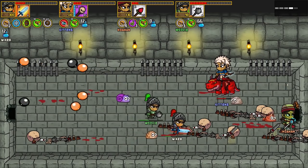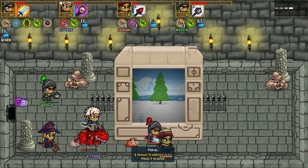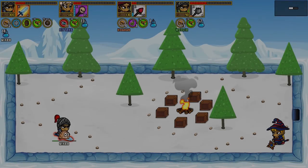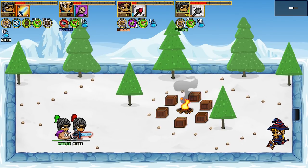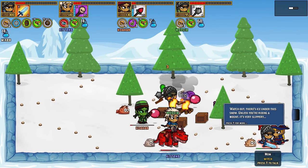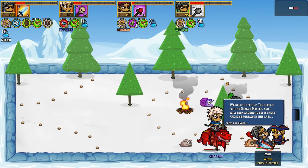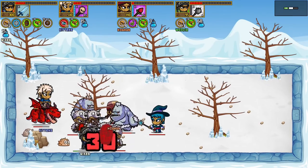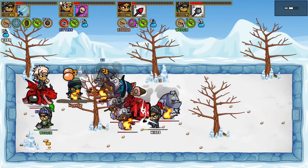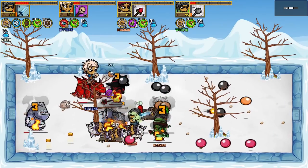29 seconds — we've got plenty of time, we're good. Super easy. Going to the previous room for the mana thing. Hank can drop more food. Portal — that's what you meant. Watch out, there's ice under the snow unless you're riding a mount — it's very slippery. We need to split up and search for the dragon master. The door is quite slippery.